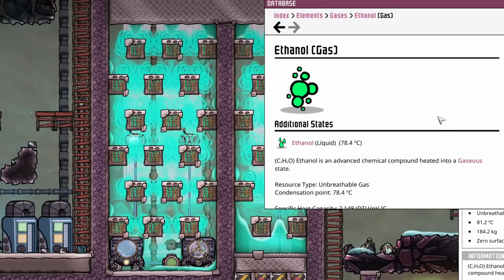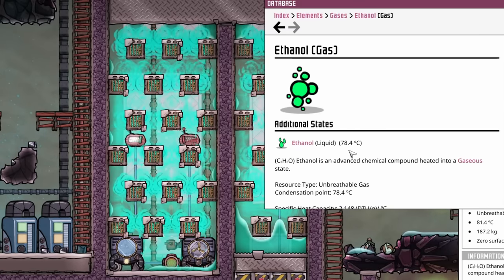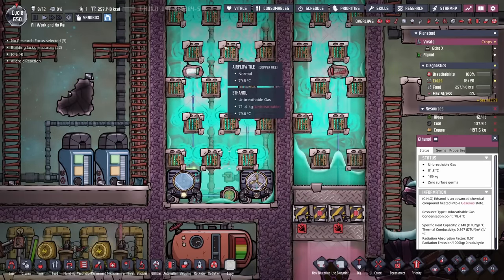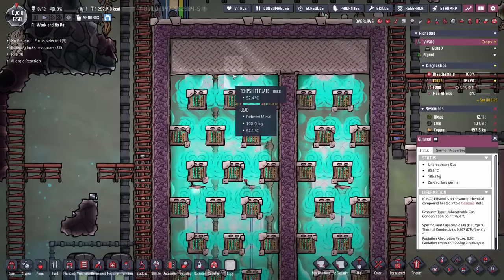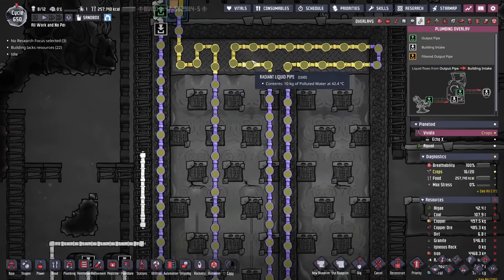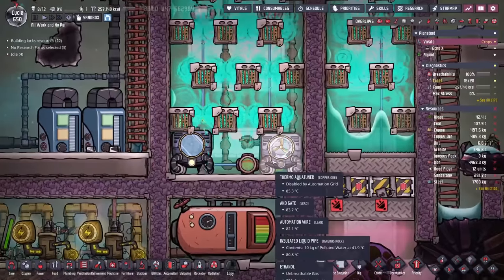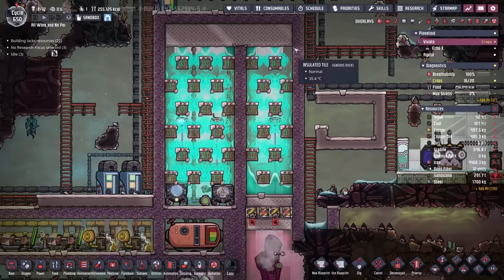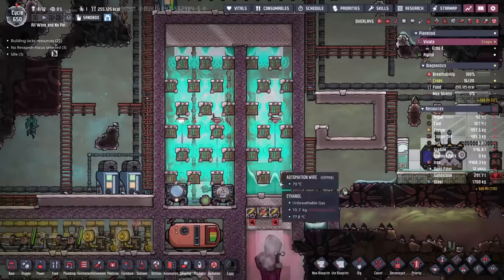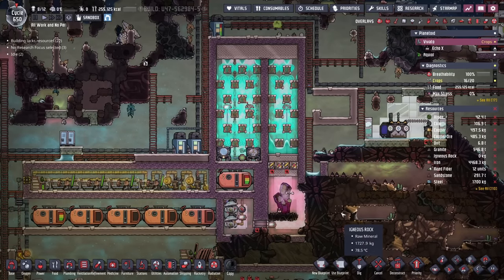If you're wondering how this cooling system works: it has to do with the flashpoint of liquid ethanol versus its gas, which happens at 78.4 degrees. The liquid ethanol heats up, turns into a gas, which then floats all the way up. Once it hits these nice cool plates being kept cool from the thermo aqua tuners and the radiant liquid pipes, it then flashes back into a liquid and drips all the way back down, keeping the thermo aqua tuners cold. We have an identical chamber over here doing the same thing, using the same radiant liquid pipes to help tame the hydrogen vent. This is once again a project I've never done, and I enjoyed looking at it.